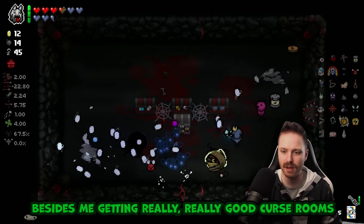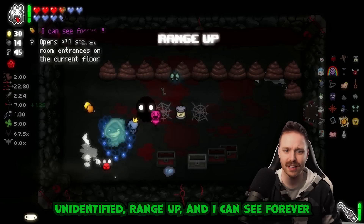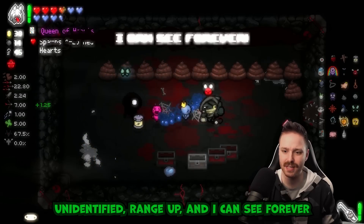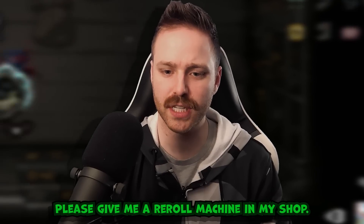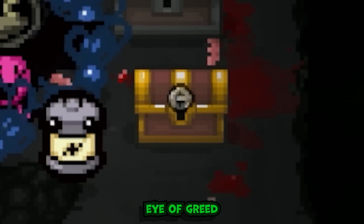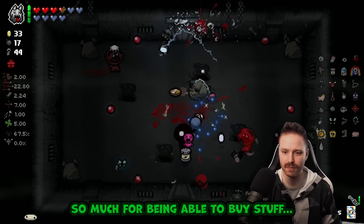Tech Five - yes please! Look at that, that is wacky - I can't even tell what's going on anymore besides me getting really really good. Curse room and a ton of money - luck up, unidentified, range up, and I can see forever. Last floor - please give me a re-roll machine in my shop.